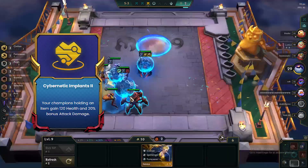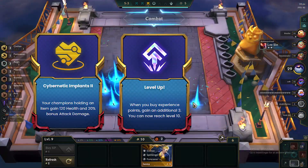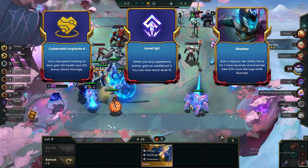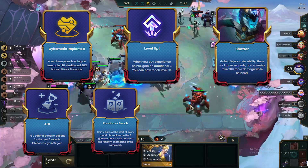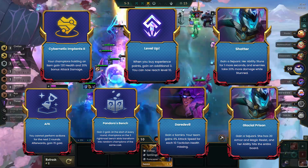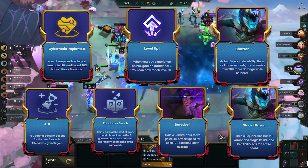The best augments will be Subagnetic Implants, Level Up, and the Sejuani Support Augment. Other strong augments you can look for are FK, Pandora's, and the Samira and Sejuani Carry Augments — basically anything that buffs Samira or gives her more time to cast.